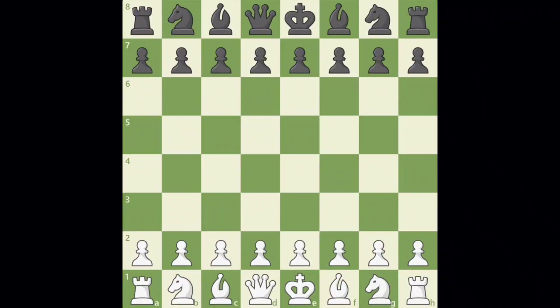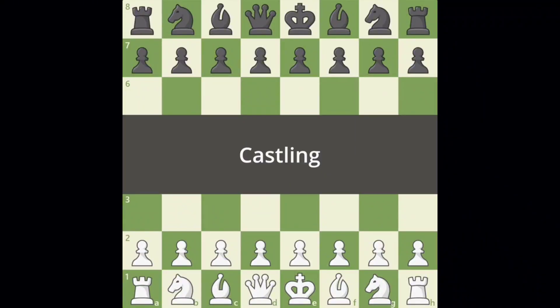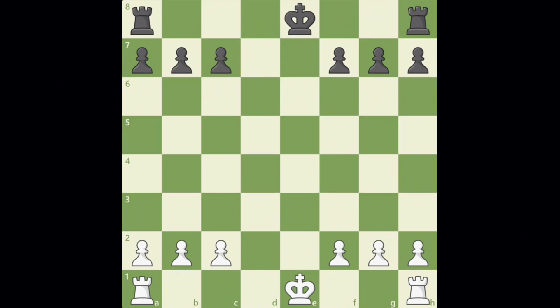One of the most unusual rules of chess is called castling. This move was invented to speed up the game and do two things at once. When you castle, your king moves toward the safety of the corner, and your rook comes toward the action in the middle. You literally are moving two pieces at once, but it counts as just one move.